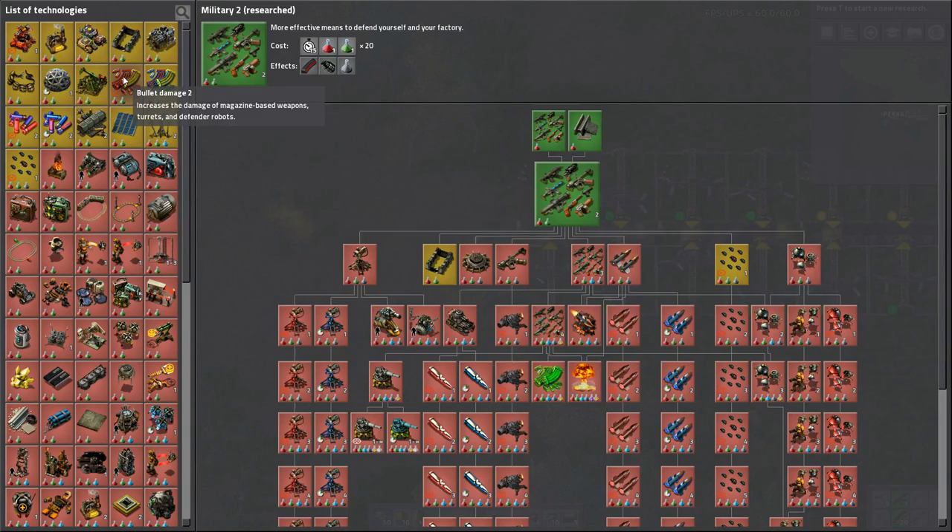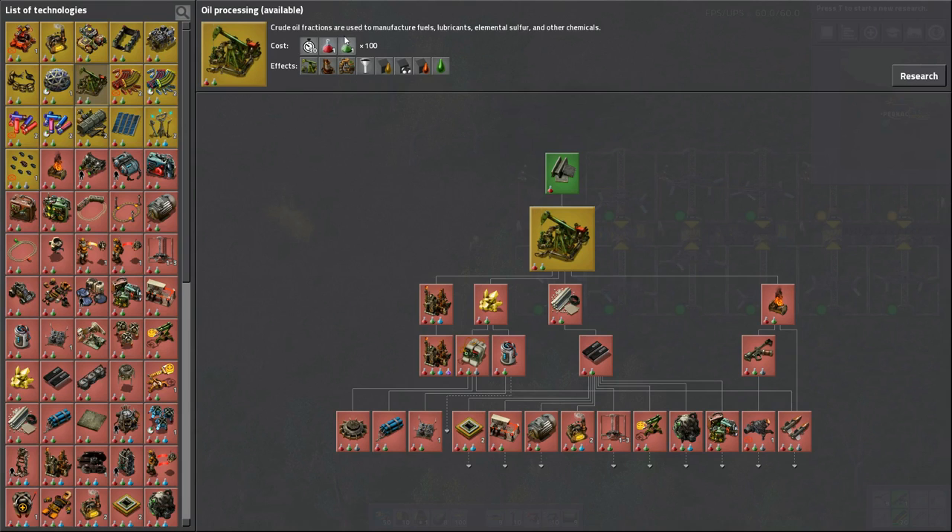That was done awfully quickly. This gives us access — this is the basic oil processing technique, which gives us access to pump jacks. Pump jacks give raw crude oil, which goes into an oil refinery. The refinery makes three separate streams of oil: light oil, heavy oil, and petroleum. Each of those can be changed into other oil-related products using a chemical plant, which also gives us access to plastics, solid fuel, and more. Of which I believe the light oil to solid fuel was the most efficient. Lubricant — we're gonna use that for engines a little later on. So yeah, let's take oil processing.